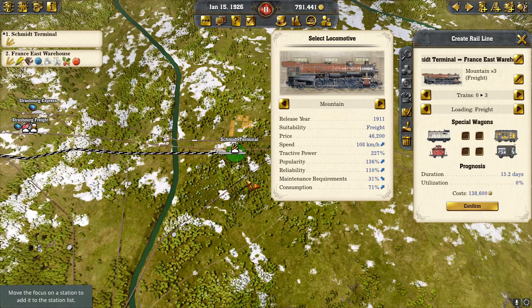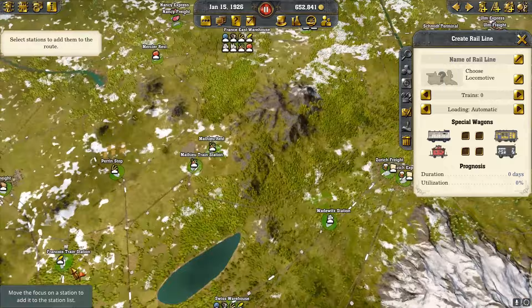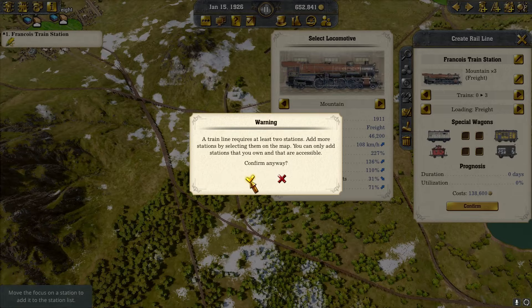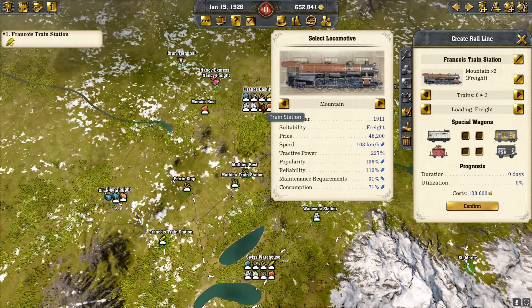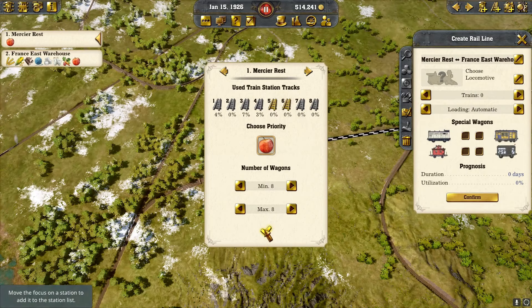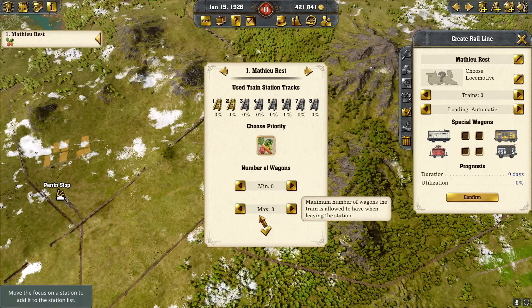Here we are hooking up our last warehouse — we're calling it France East, though maybe Northeast would make more sense. We're going to bring in three trains of grain, then three trains of corn. We'll put the warehouse in there. Then we'll bring in our fruit — just two trains for that. Two trains of vegetables as well.